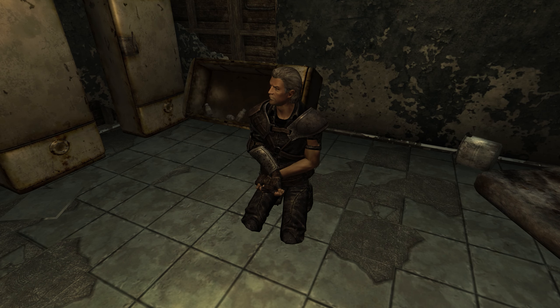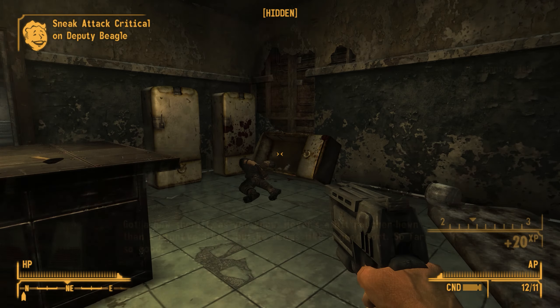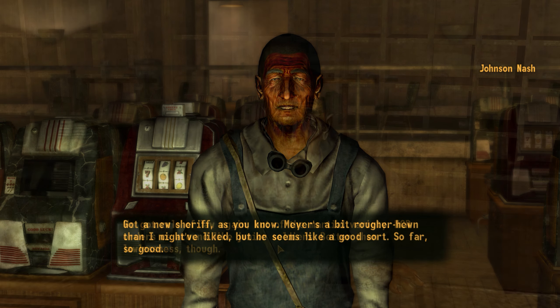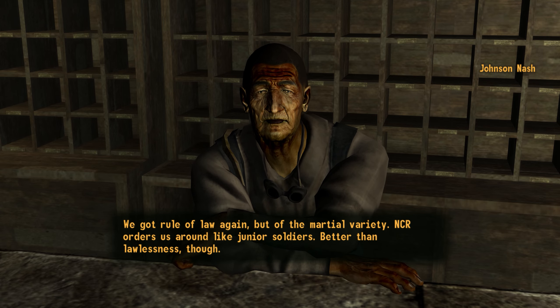You don't actually have to talk to Deputy Beagle to get the information on Benny and his Great Con followers — you can also listen to his journal, either by pickpocketing it from him or killing him. If you chose Myers or McGee to become the Sheriff of Prim, Johnson Nash has new dialogue about what has changed in Prim.